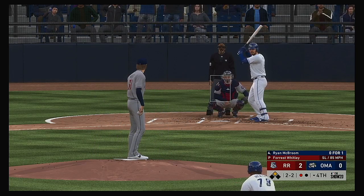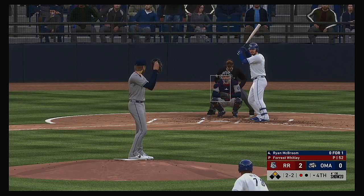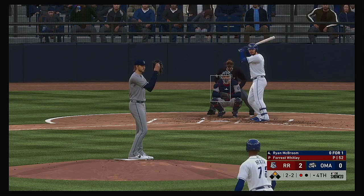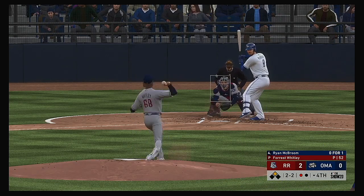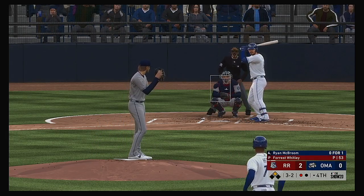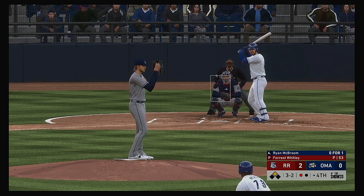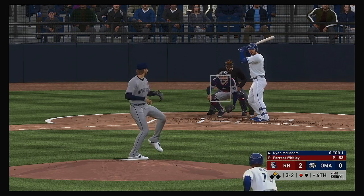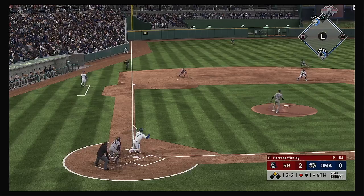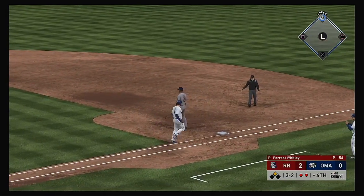Good plate discipline to lay off the slider that time and he draws even at two and two. It's a shin-high slider laid off for the ball. Going to need to make a little bit of an adjustment with that slider release to at least tempt the hitter that it's going to be a strike. Slow roller to the left side — throw gets him. Two down.